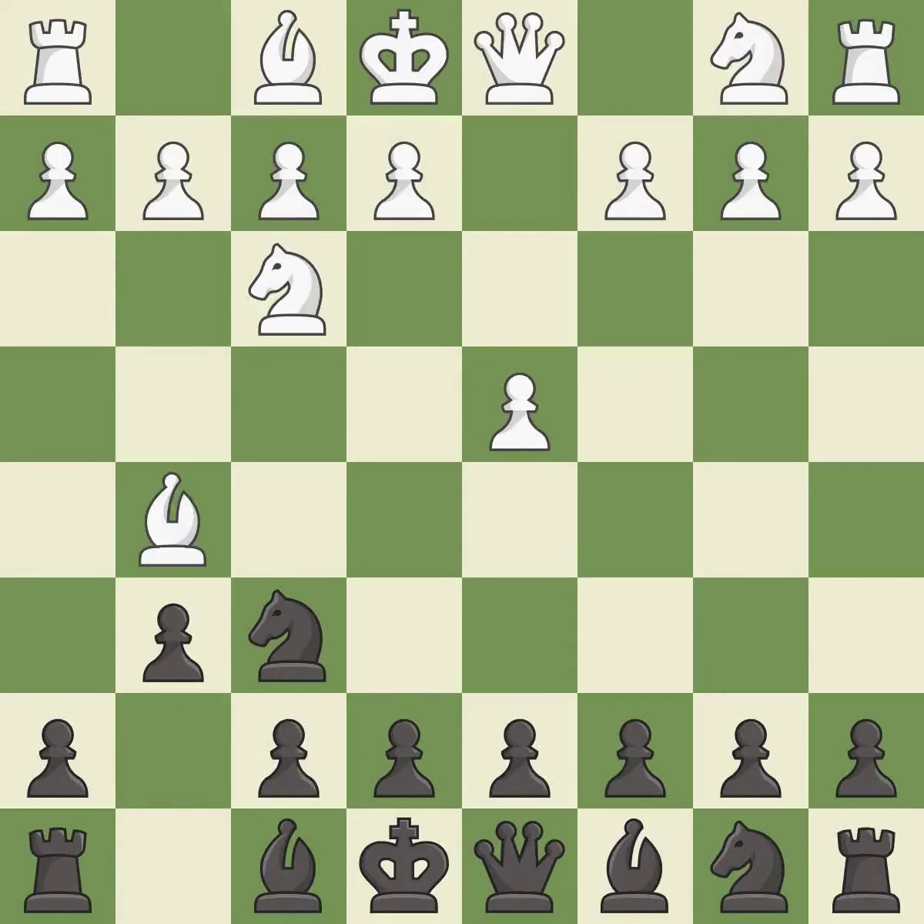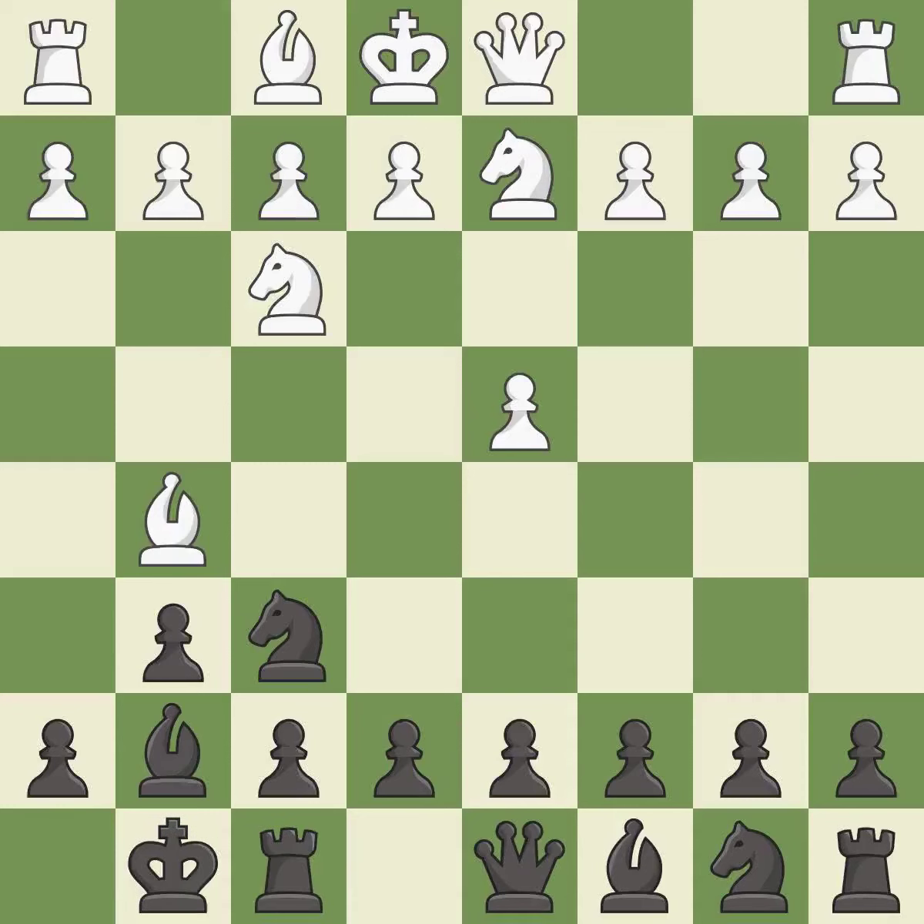Bg5 develops the bishop and attacks the f6 knight. Bg7 puts the bishop on the long diagonal in a move called a fianchetto. Nbd2 develops the knight and prepares the e2-e4 pawn push. Castling gets the king out of the center and activates the rook.